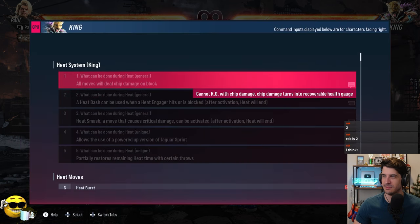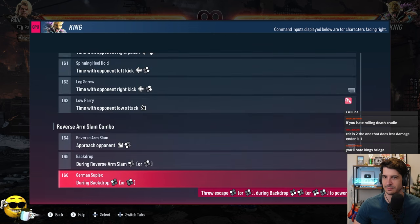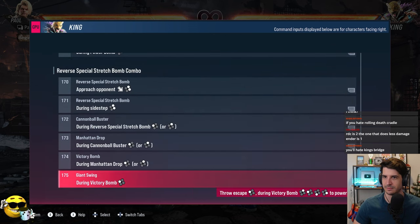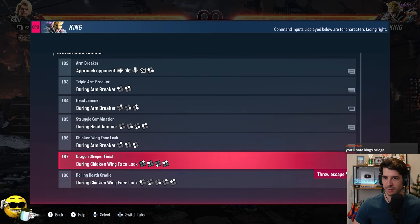This is a nice change — you don't have to do the chain throws yourself anymore. You can actually look through them. It lists them all at the bottom. You can wrap around the top. So somewhere in here we're looking for Elbow Breaker or Chicken Wing Face Lock. Arm Breaker — there we go. And Rolling Death Cradle is 188.